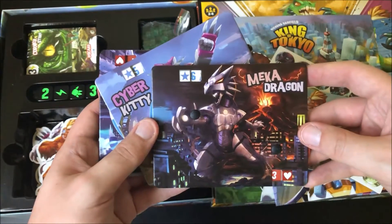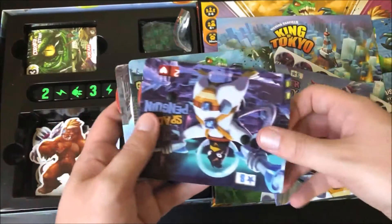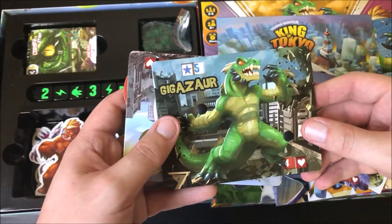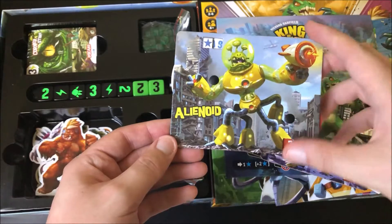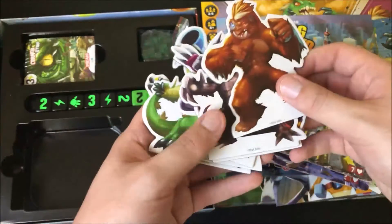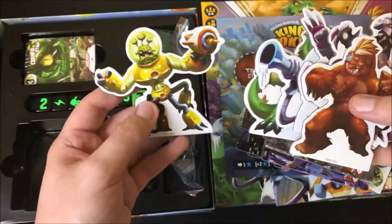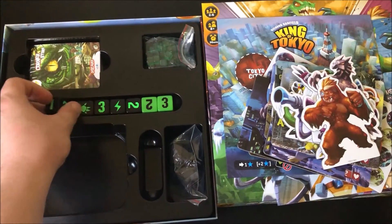So we have the King, Mecha Dragon — that's pretty cool — Cyber Kitty, the Space Penguin, Gigazor, and the Alienoid. And then we have the actual creature figures themselves — little characters for each one. Cool cartoony artwork, I'm a fan of it.